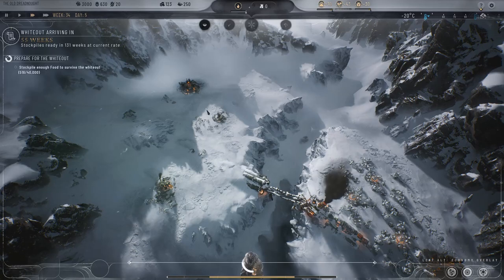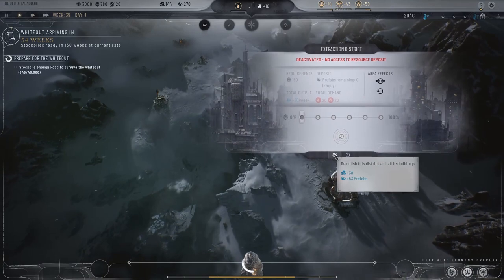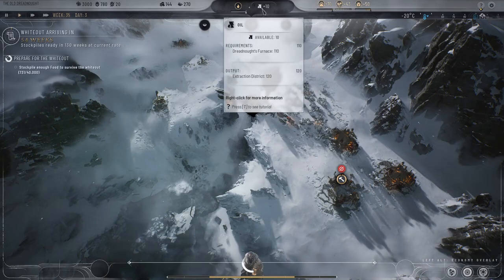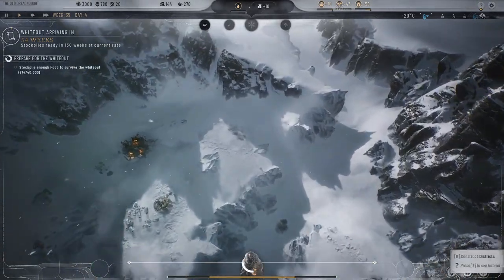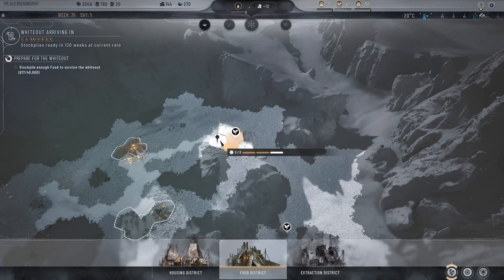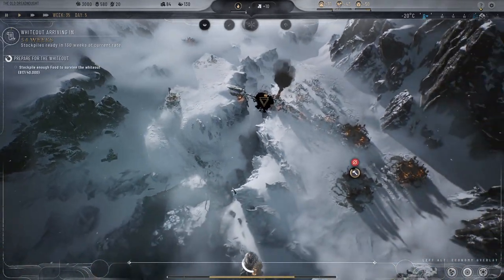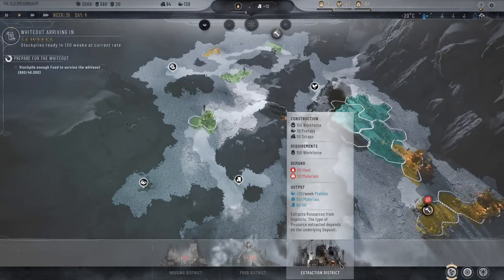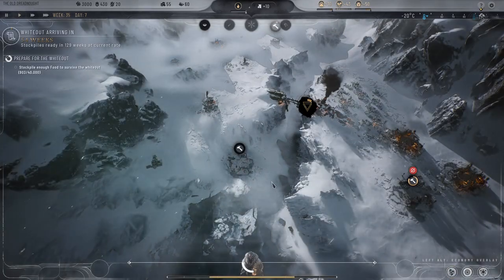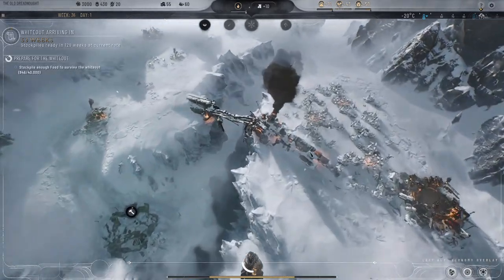Each building can be demolished to get resources back. We're going to want one more food extraction there and that oil. This is neat — this is definitely different from Frostpunk 1.